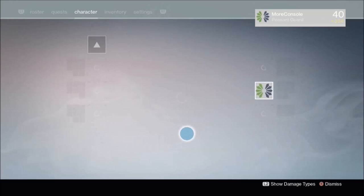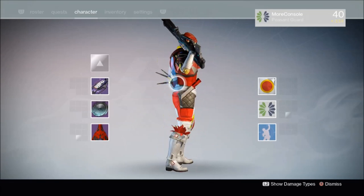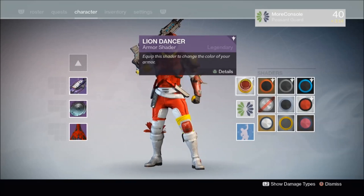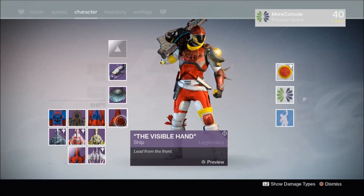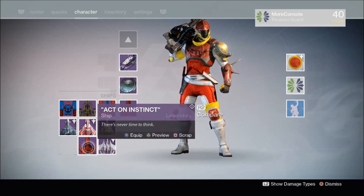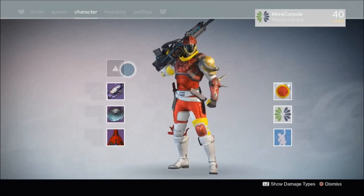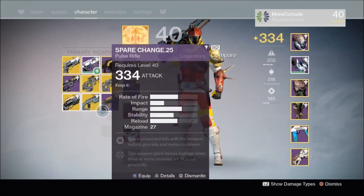Awesome. So there you go — that is the Lion Dancer. If you want to look like a McDonald's employee, and there's nothing wrong with that, get this shader. I think it's a Cryptarch specific shader, so I'm really happy with that. I got a little bit carried away there. So, we're gonna now have a look and see what the exotics dropped out — I got a little bit carried away with my McDonald's shader. I apologize for that.